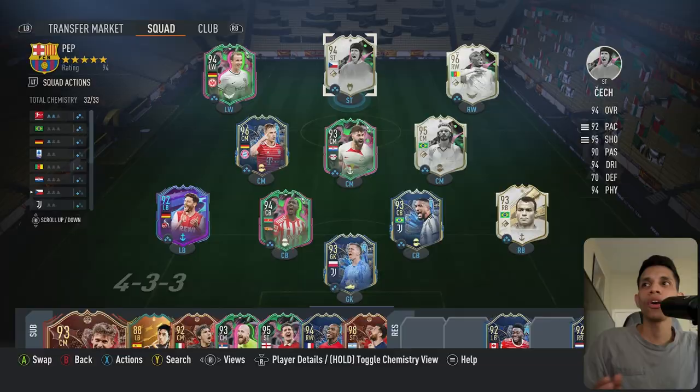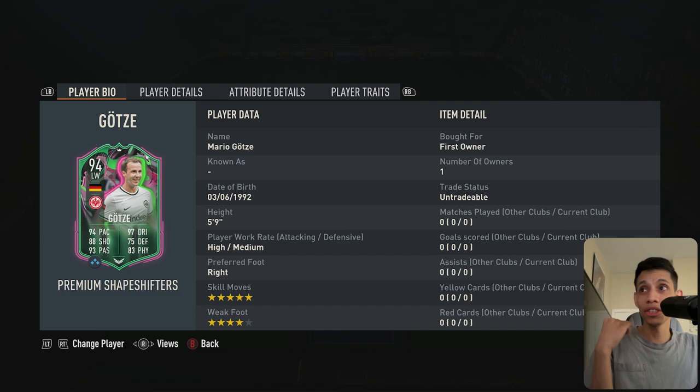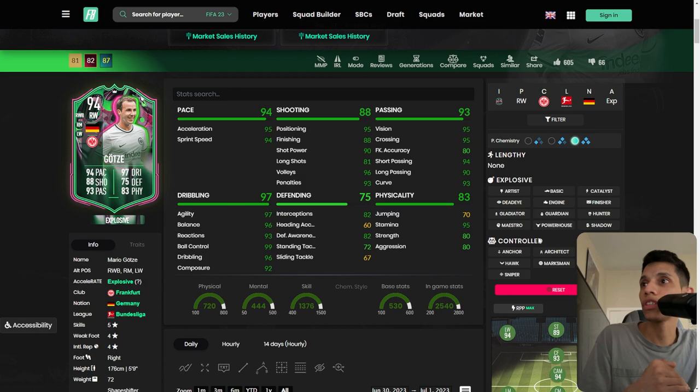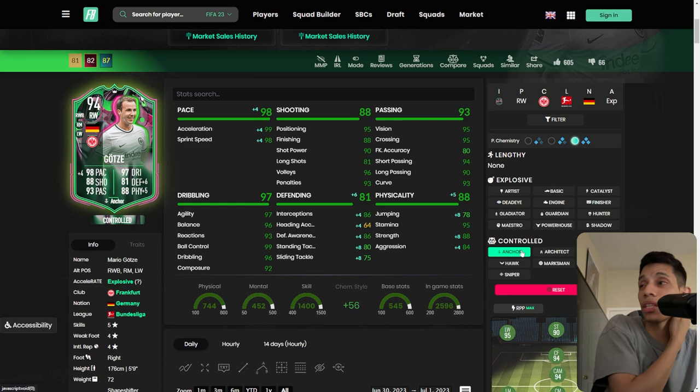What's up fellas, welcome back to another video. Today we got Mario Götze — this card actually looks very unique, he's under 100k right now and looks way too good for that price. Five-star skill moves, high/medium 5'9". We're gonna look at his body type. He can play right wing back, left wing, right mid, right wing, and he's a basic explosive. You can give him an anchor and play him at left mid, which is very nice with those dribbling stats and attacking positioning — he could be one of the best left mids in the game.